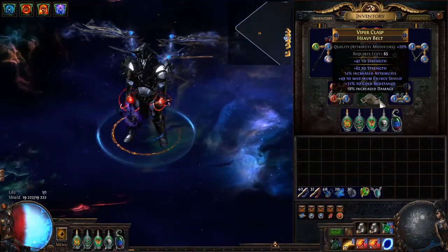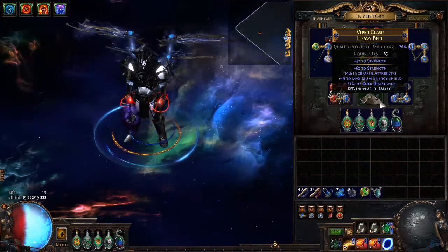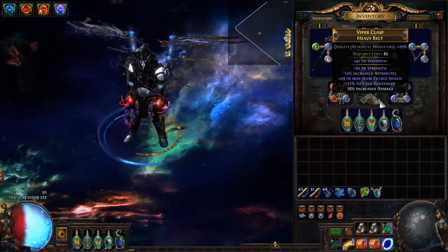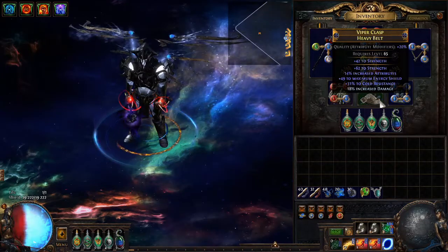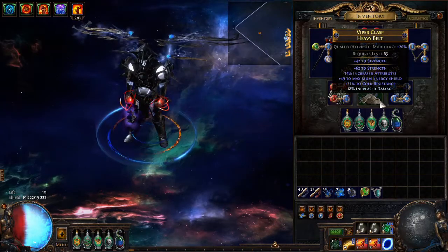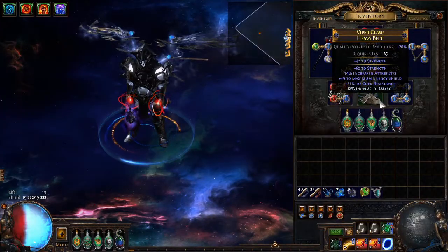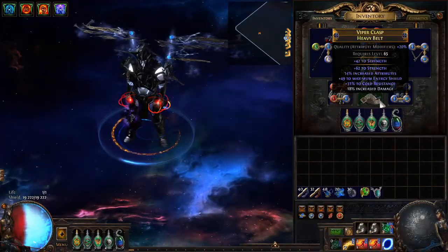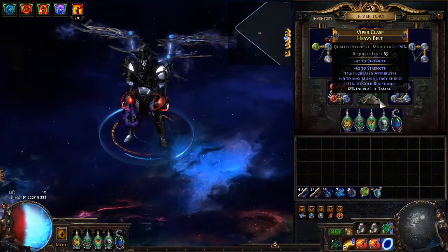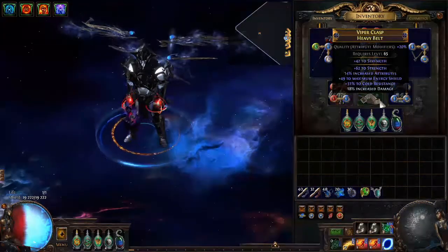I got an elder base — that's where you get the percent attributes from. I then used alterations until I hit either tier one strength or tier one attributes. I would then use an augment, and if it hit a good augment — in this case I was looking for tier one or maybe tier two energy shield — I would then regal and hope to hit either strength or attributes. What actually happened was I hit tier one strength along with tier nine energy shield, then regaled and managed to hit tier one attributes.